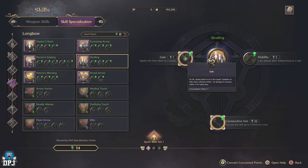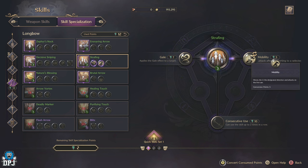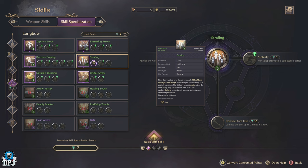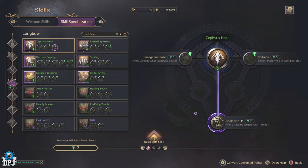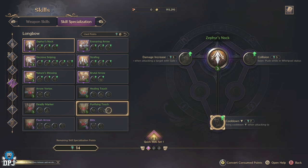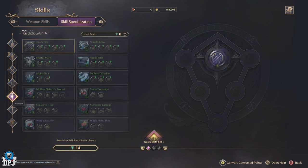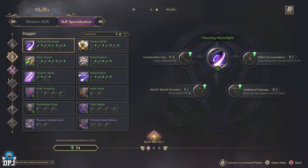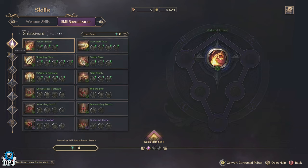The ability to refund specialisation points is a very cool feature. Depending on the weapon you're using, there are a variety of different skills you unlock as you level up to level 50, and each individual weapon skill can be further upgraded to make it more powerful and offer more towards your build. It's very important you look into what you're spending these points on — although you can refund them, just don't waste them willy nilly.